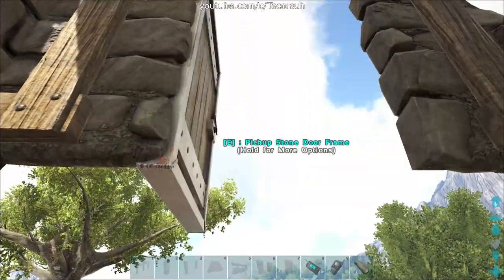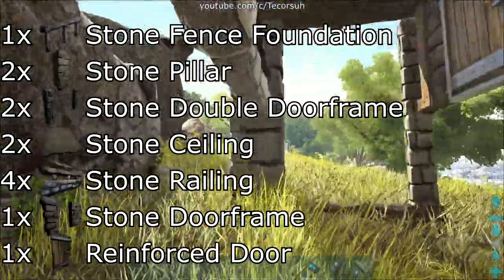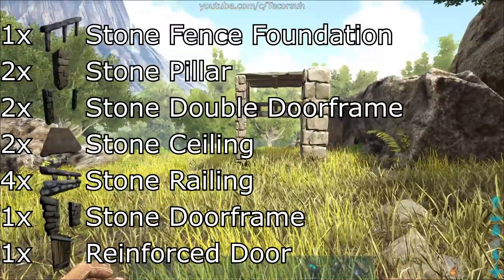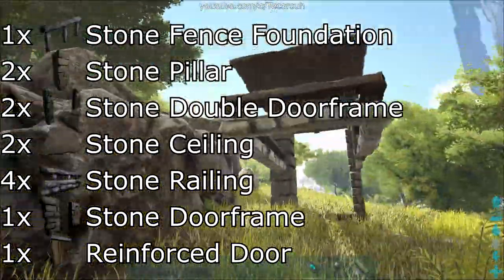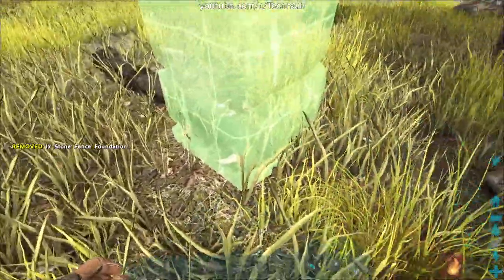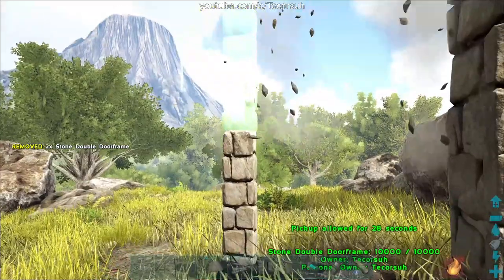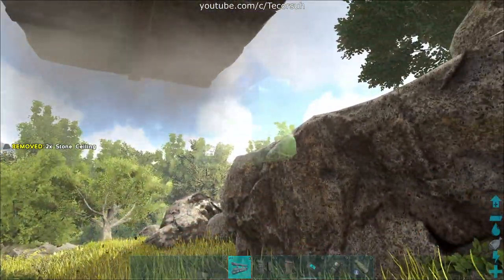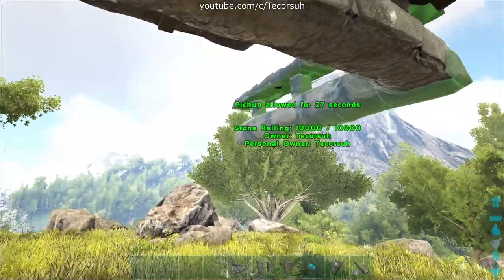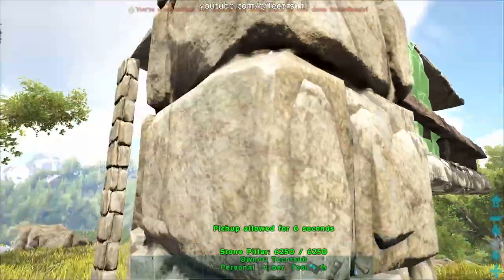The last trap is cheaper than the box trap, costing less than half the materials, but it's a bit more finicky to use. You're going to want 1 stone fence foundation, 2 stone pillars, 2 stone double door frames, 2 stone ceilings, 4 stone railings, 1 stone door frame, and 1 reinforced door. Place the stone fence foundation on the ground, then place 2 stone pillars on top of each other on the right side of the fence foundation. Place 2 double door frames on top of the fence foundation and build 2 ceilings away from the door frames. Line the trap up with your railings, then finish by placing your single door frame on the side opposite your pillars and place the door inside of it.